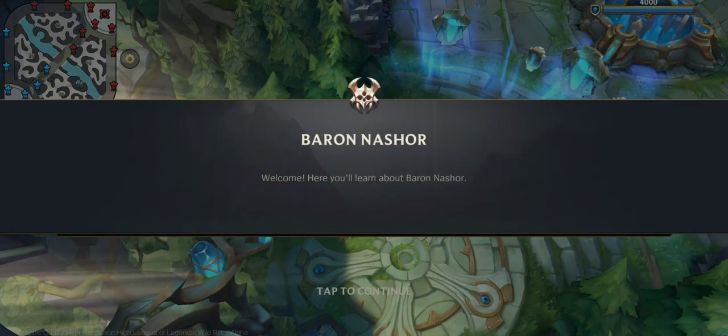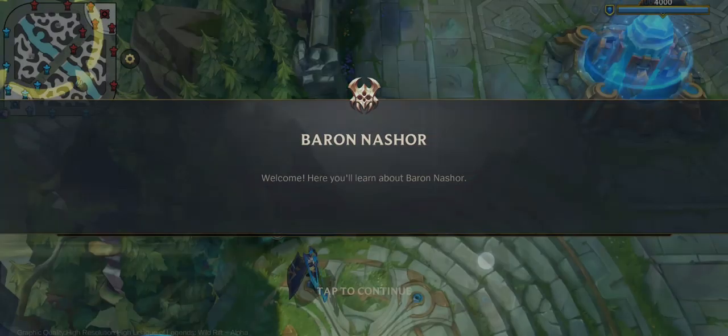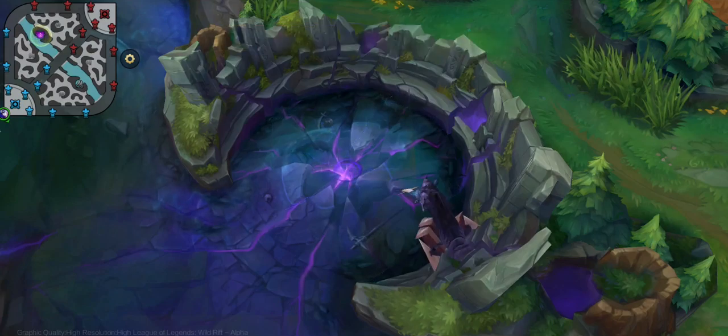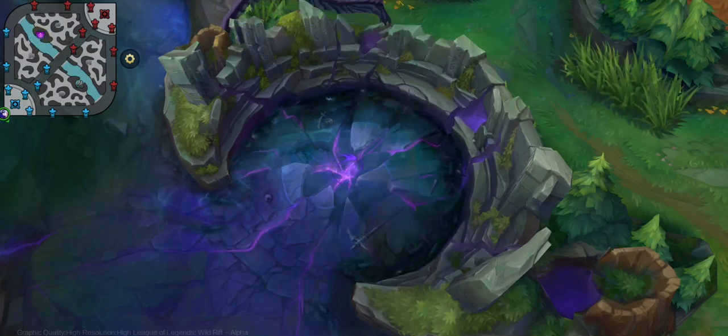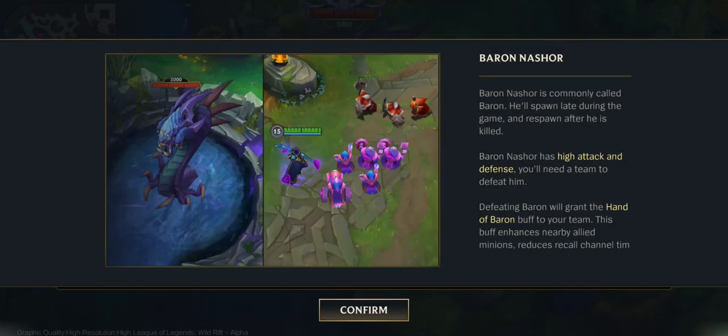Welcome. Here you'll learn about Baron Nashor. Baron Nashor is commonly called Baron. He'll spawn late during the game and has high attack and defense — you'll need a team to defeat him. Defeating Baron will grant the Hand of Baron buff to your team, which enhances nearby allied minions, reduces recall time, and increases your damage.